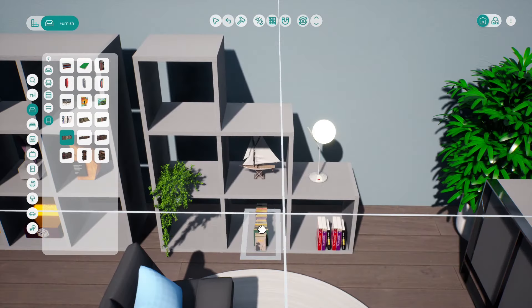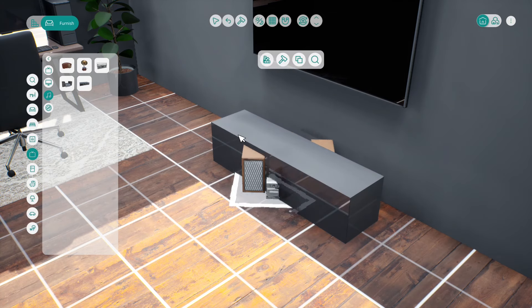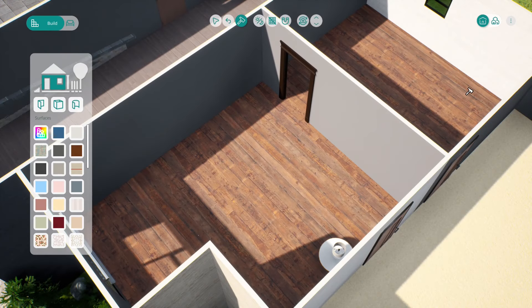A little side note while I was creating my office - I found out you can actually put objects inside other objects. I managed to put this stereo into a unit and it kind of looks like it's built in. Just a little extra tip for you if you are playing this game.